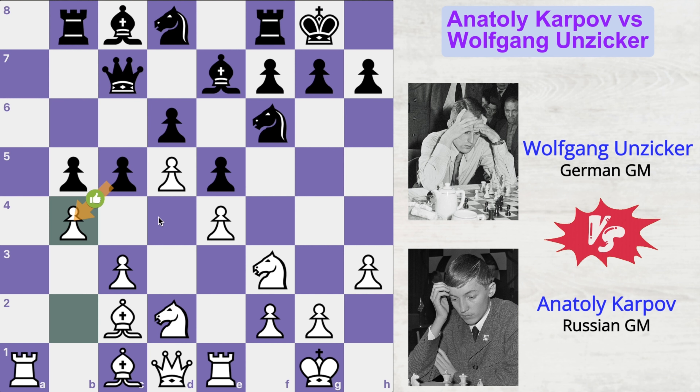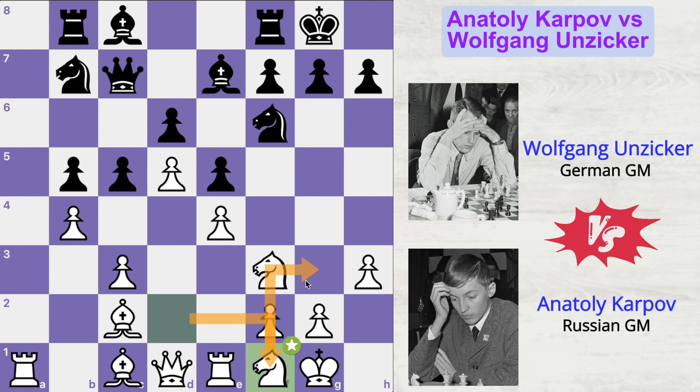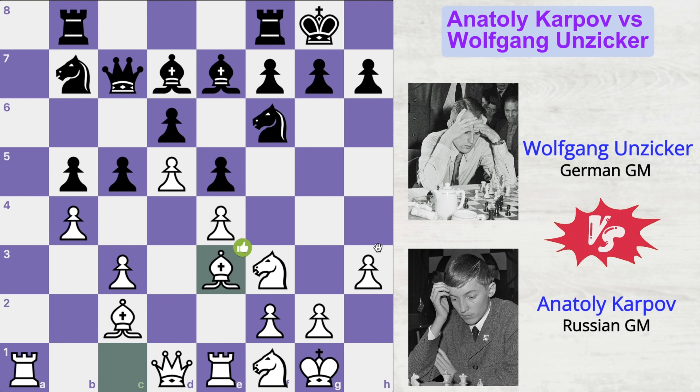Therefore, capturing the pawn is not a good idea. So Wolfgang played knight to b7, adding an extra defense to this pawn, and now knight to f1. The idea is to get this knight on the kingside of the board as well as clearing up this diagonal for the dark-squared bishop. Bishop to d7 and now bishop to e3. Rook a8, challenging the open a-file, but Karpov isn't interested in trading pieces because if he just trades over here, then Wolfgang's rook will get the a-file.